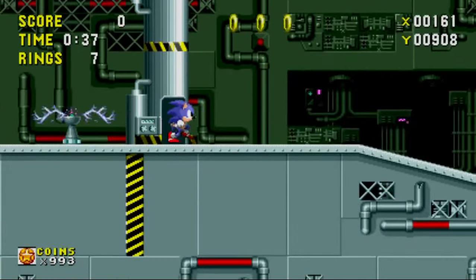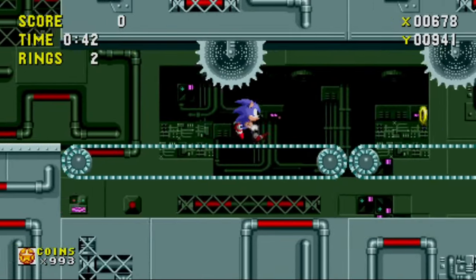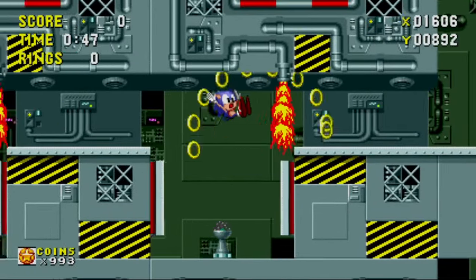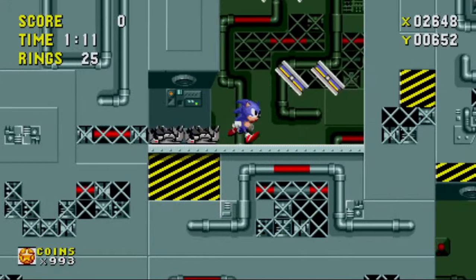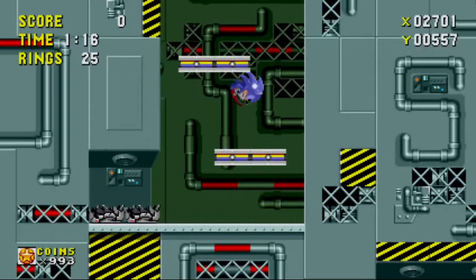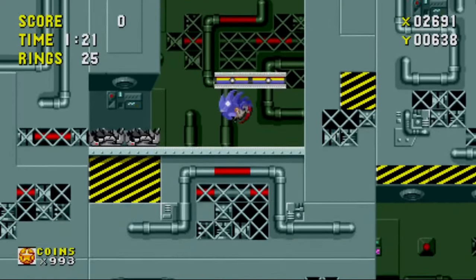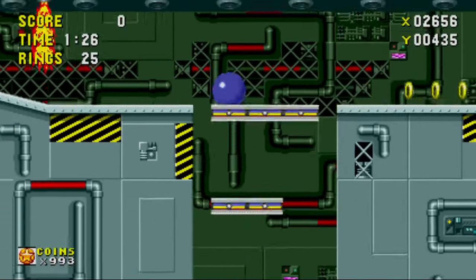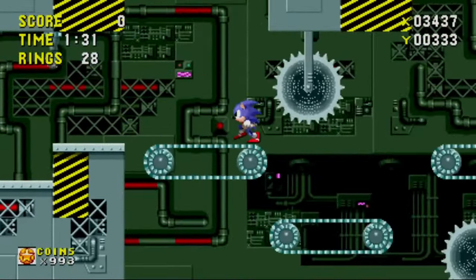Here's some tasty tidbits of information. In Scrap Brain Zone, there are no bonus rings. That's right — if you didn't get all your emeralds by this point in the game, you aren't getting them or the best ending. Sorry, but them's the breaks. Originally, the zone was going to be named Clockwork Zone, which was referenced in the manga published in 1991. Act 3 was originally supposed to have a different background, but due to time constraints, they just modified Labyrinth Zone's background a little bit. That's the problem when you have deadlines — it was even an issue back then.